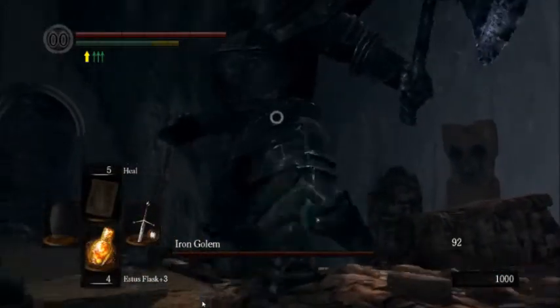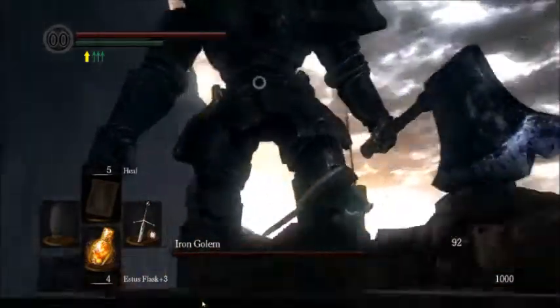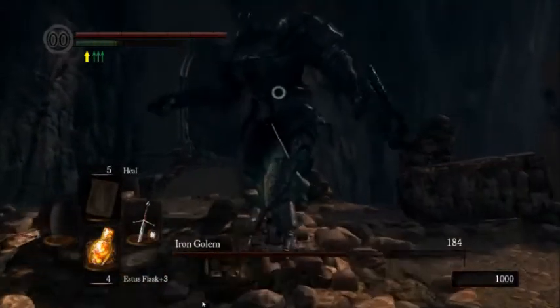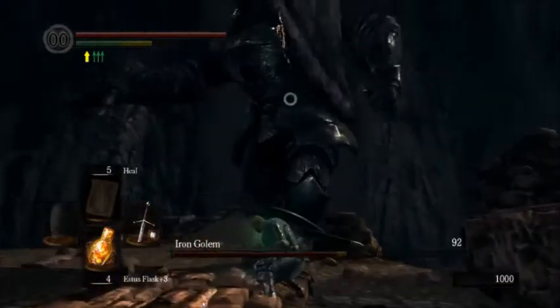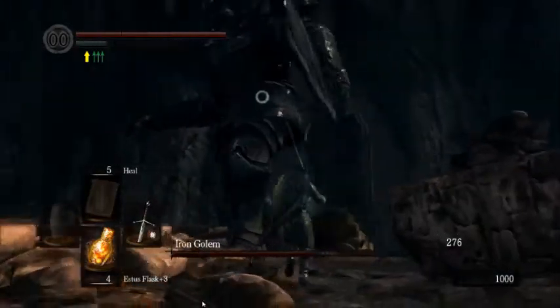The best weapon for this fight, at least in my experience, is the Claymore, because you can get one hit in on his knee and then back out. But for your dex build, you can just two-hand your weapon and lay in with continuous attacks. Once he's staggered, you don't want to give up — just keep laying in and attacking away at that knee.